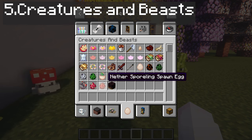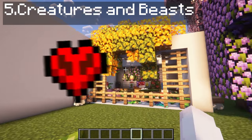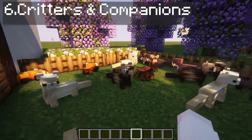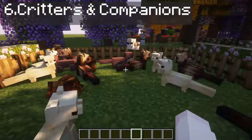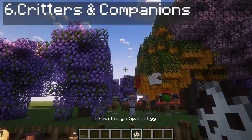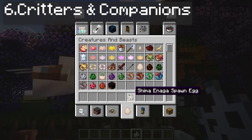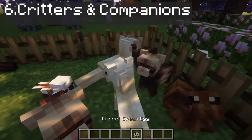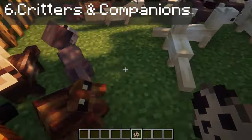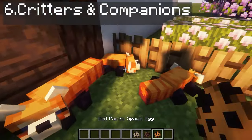I think we saw everything in the Creatures and Beasts mod. Critters and Companions is a vanilla-style creature mod that adds new animals throughout the world and they are so cute. Check this out — this is a shima inaga, a lovely bird. You also have a ferret — oh my god! There are so many ferrets here. And there's a little jumping spider, and these are the red pandas.